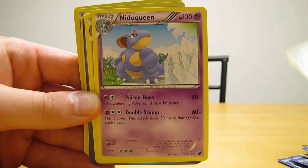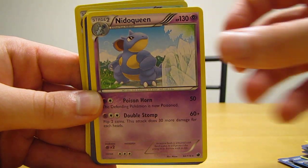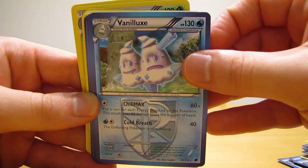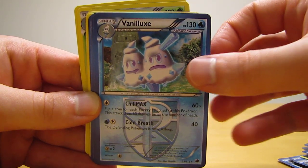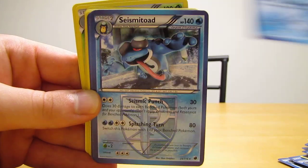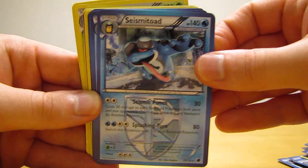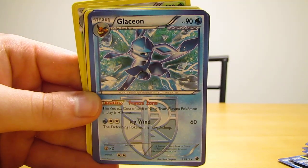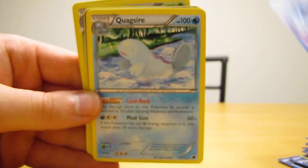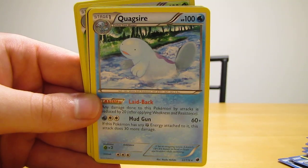Then a Muk. Nidoqueen — looks like there's at least three here. Vanilluxe — I've mentioned in a couple of other videos, that whole line seems like it's in about every Black and White set to date. Then Seismitoad, Glaceon, another Muk, and Quagsire — a couple, three of those.